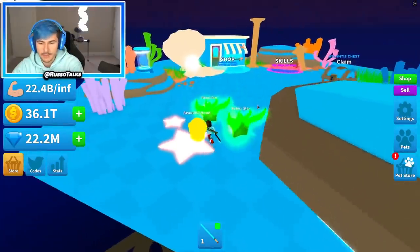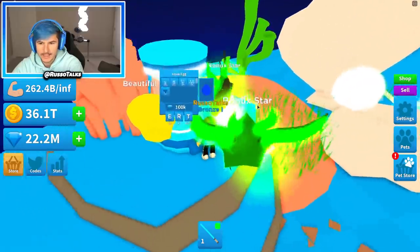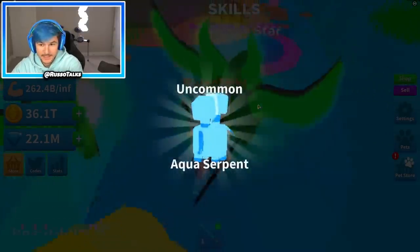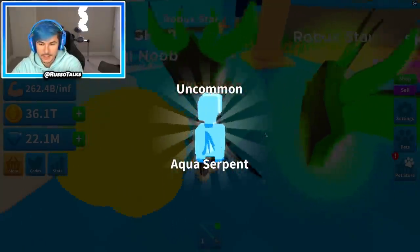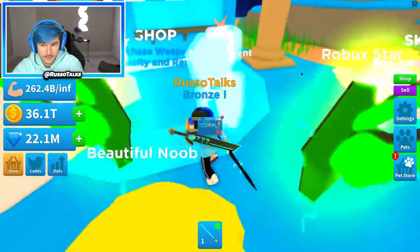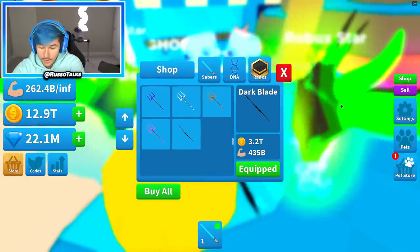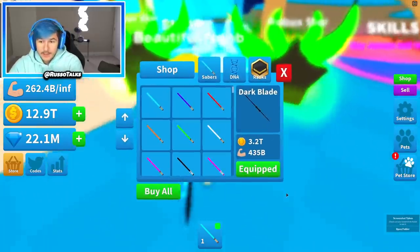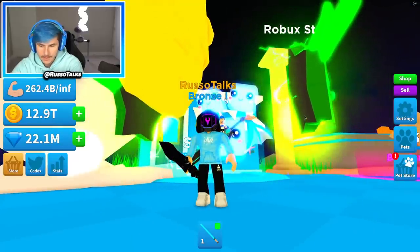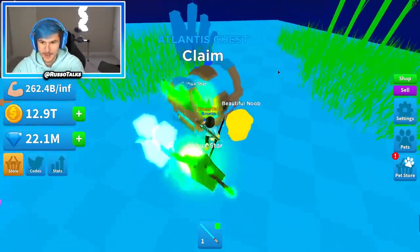And it's blue themed — amazing. So we made it to Atlantis, the final area. There's pets up here, there's more sabers. I want to get the best saber, but there's also insane pets up here. Let's get a pet — aqua serpent, no big deal. It's actually better than the beautiful noob, which is cool. Let's go ahead and buy all — oh, we got the best one. We have the dark blade, the number one saber in the game. So we did it — we made it to the number one saber in the game.